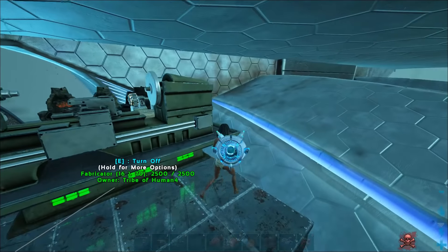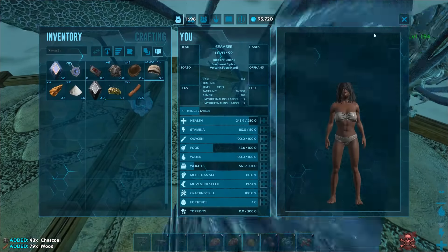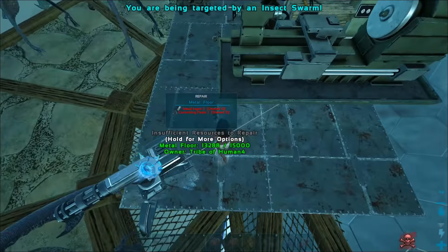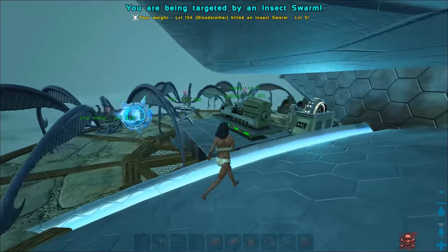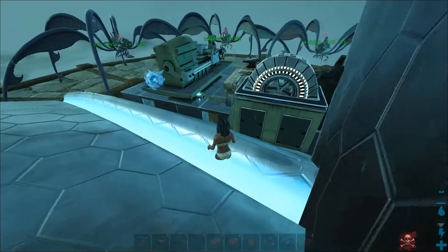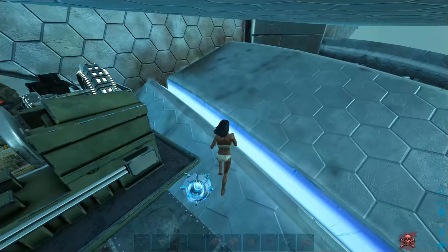Okay guys, so Trini's been on while I've been taking my fat nap, but people have been coming by the base quite often trying to blow up our shit. So that's kind of annoying. We finally got a turret set up, we need to get more, but it's just kind of hard — getting resources on here this early is pretty difficult.